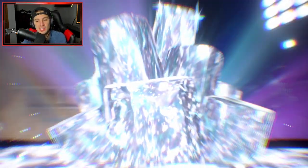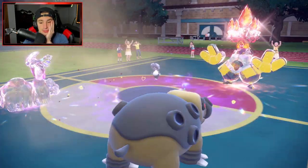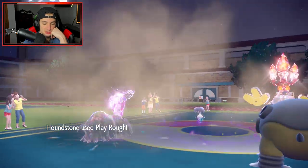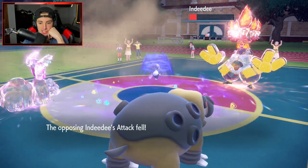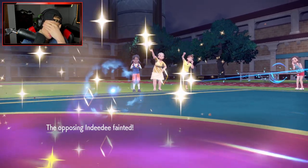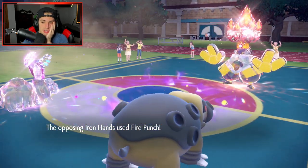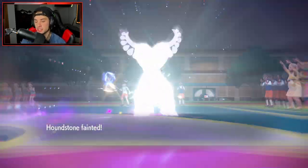Ground move is still super effective into Fire Tera Iron Hands. Could Destiny Bond it. Follow Me does redirect but EQ KOs Indeedee and chips Iron Hands nicely. We outspeed Iron Hands which is huge. Fire Punch comes out — Destiny Bond would've been an amazing play there but I feel like we're still sitting fine. Trick Room isn't up yet.